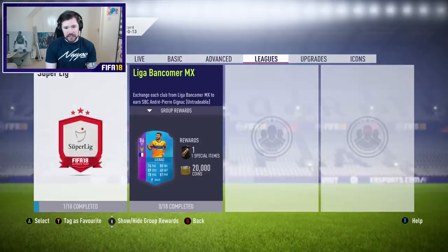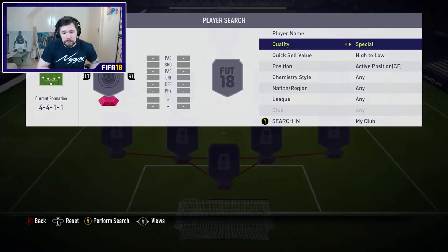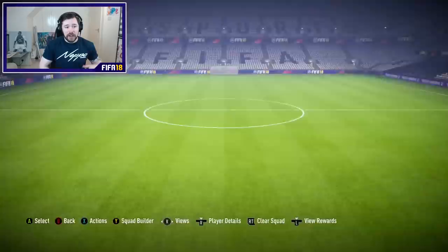We're going to complete Del Piero - I hope. What we can do straight off the bat is complete the first icon part. I'm going to pop Inzaghi in there, convert him down to a centre forward and it's going to be job done. We're going to get a 100k pack for that, which is sick. Goodbye Inzaghi. I might have to open that 100k pack to help me complete the other SBCs.